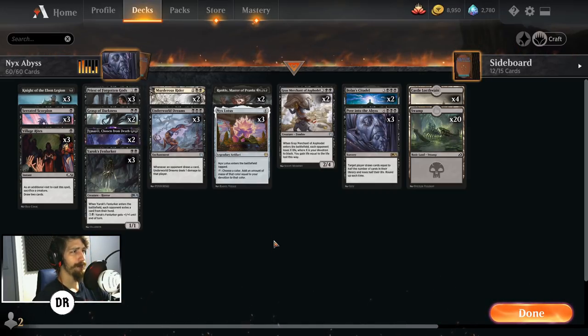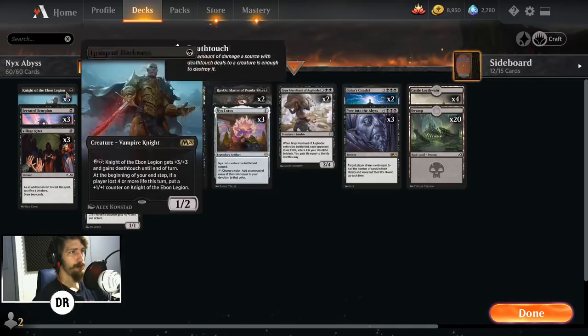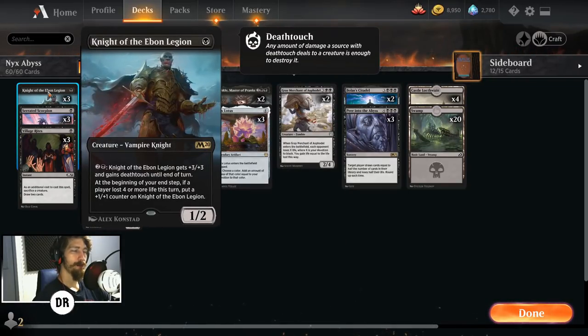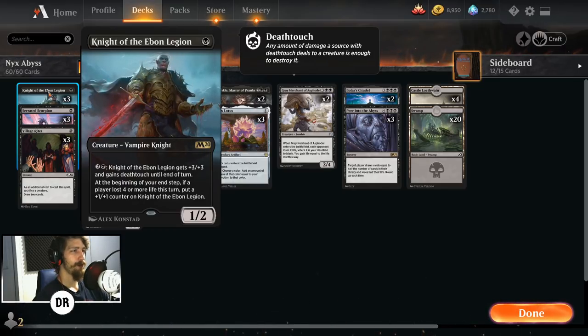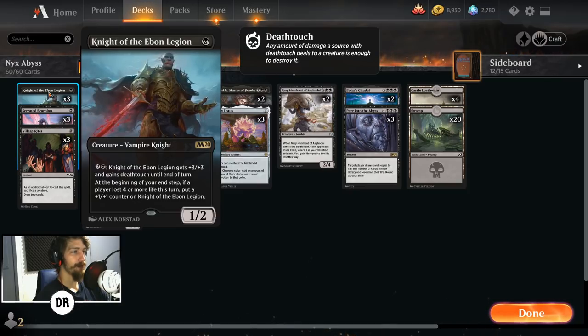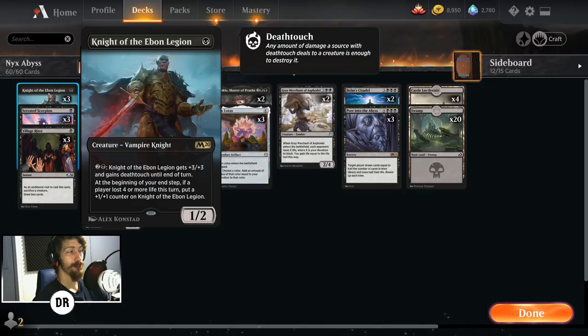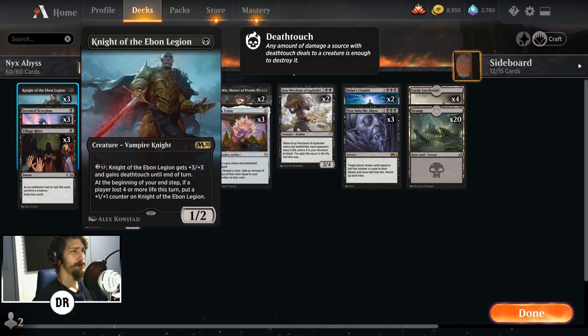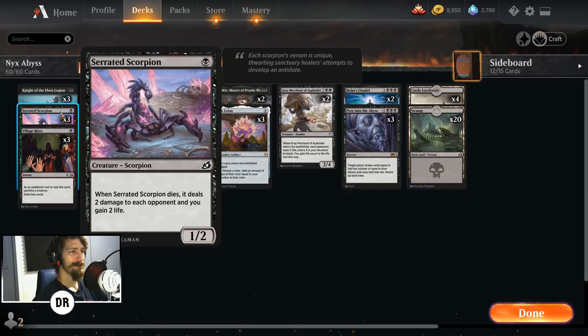The deck is built around mono black devotion from Theros. Surrounding the combo: Knight of the Ebon Legion — three of it, a strong one-mana drop that can boost up, deal damage on its own, gain deathtouch. Unfortunately it's rotating, so if you don't have it don't worry about picking it up — we'll go into alternative options in the deck tech wrap-up. Serrated Scorpion: whenever it dies it deals two damage to each opponent and you gain two life, keeping you healthy. It's a 1/2, so against mono red aggro it's solid.